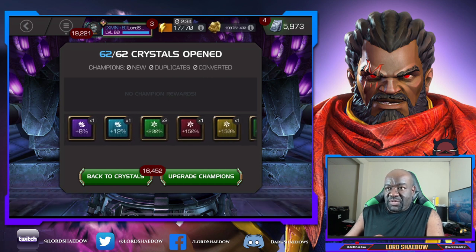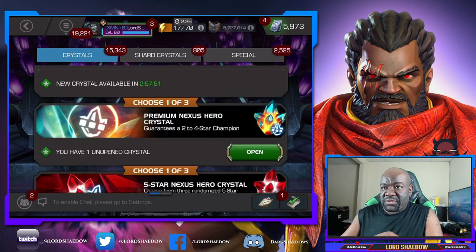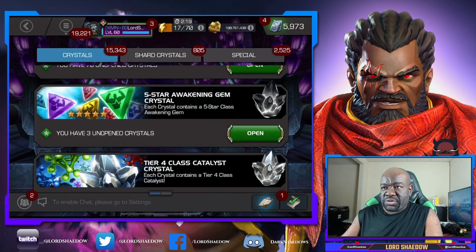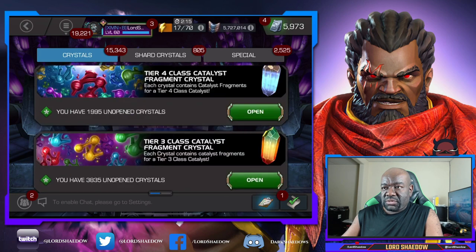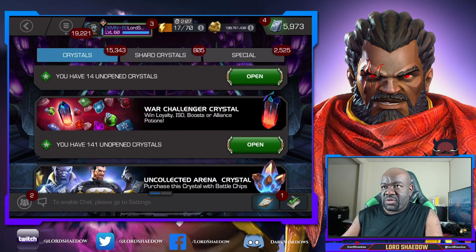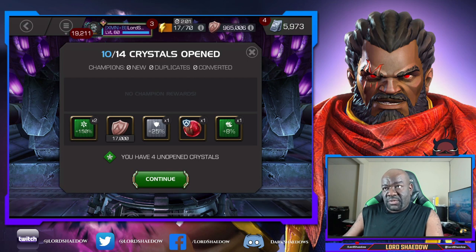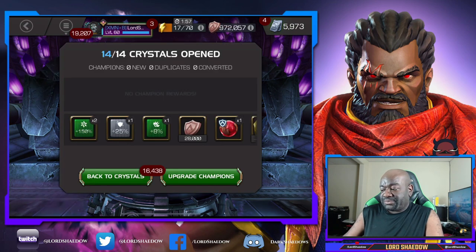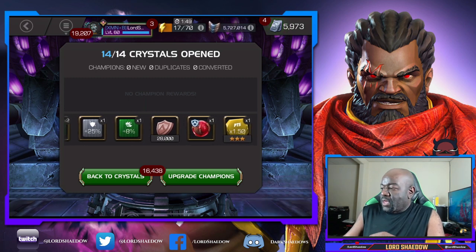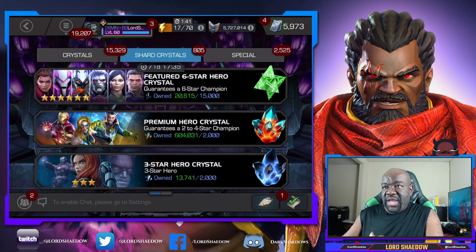Yeah, I don't really use a lot of these. I think I had another group of war crystals — not sure, let's take a look. Ah, these — yeah, I think that was it. Let's just pop these real quick and then we're going to go on to the big ones. Oh, that's a nice little chunk of loyalty. Special three defense boost — useless. All right, let's go on over to the juicy ones.